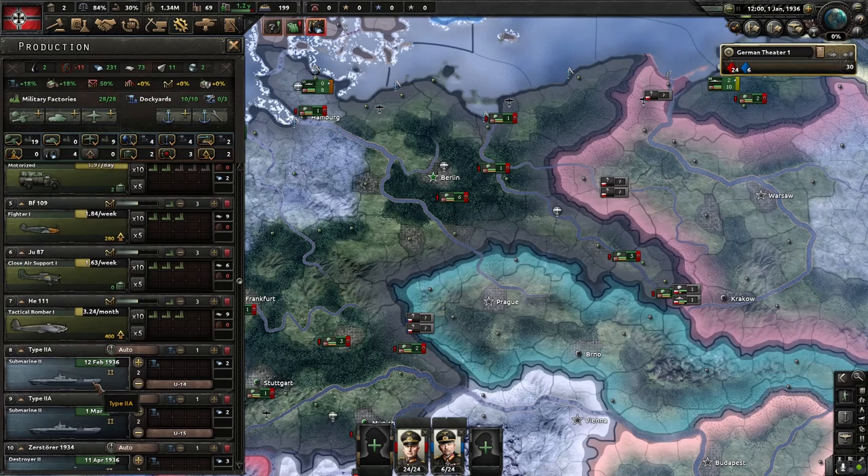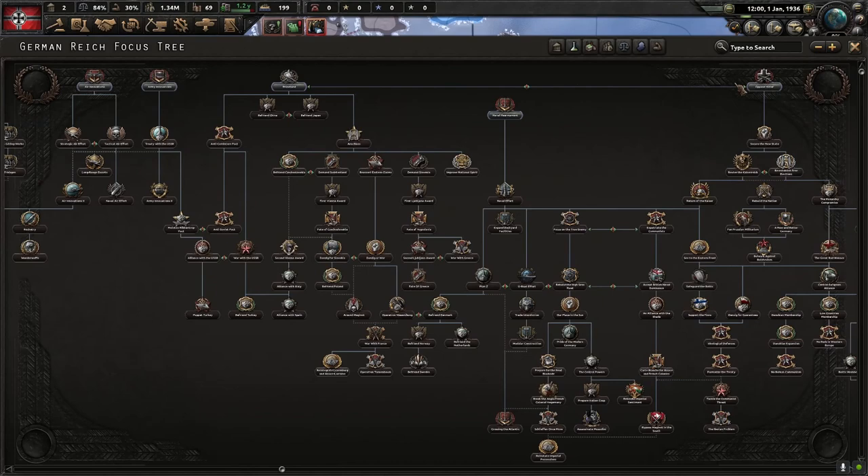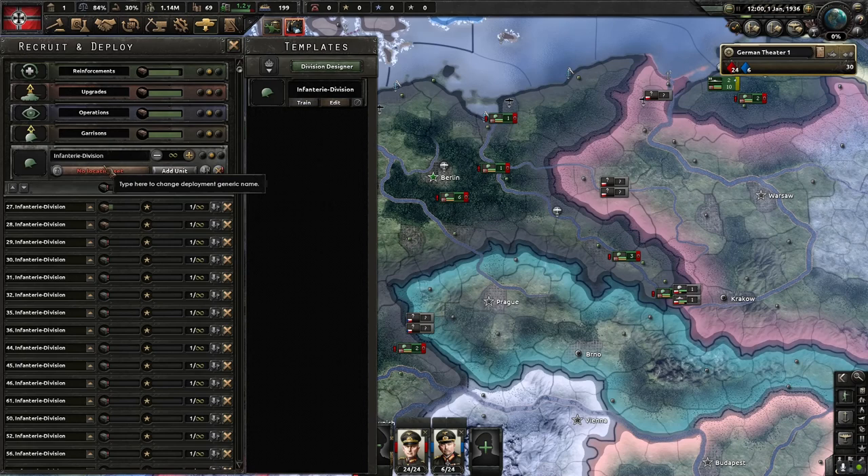For our national focus — don't do Rhineland, don't do Naval Rhineland. Don't do any of this — it's useless. Get your economy up. Spam out a ton of units. For your template, make sure you get your trade going. That's our air force — air force is kind of weird. If you don't want to use air force, just look up another video, because this is just a tutorial on how to play German Reich quickly.